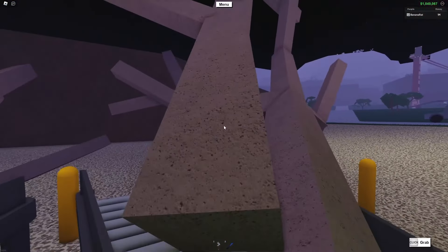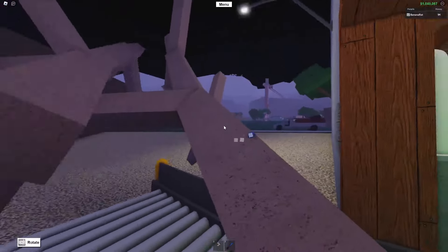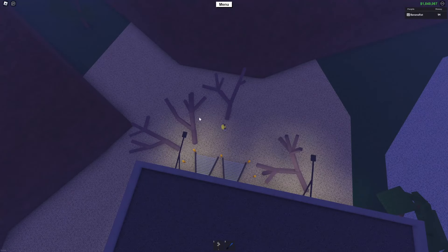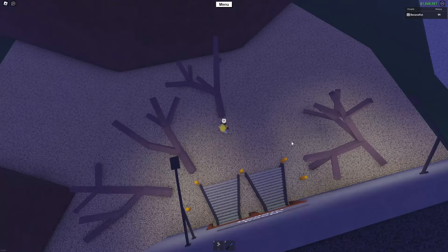And once that happens, you're just going to want to take all these branches and just put them off of the conveyor belt for now. Now look at all your branches and try to find the one that has the least amount of wood.